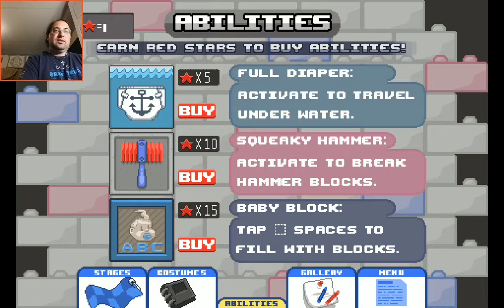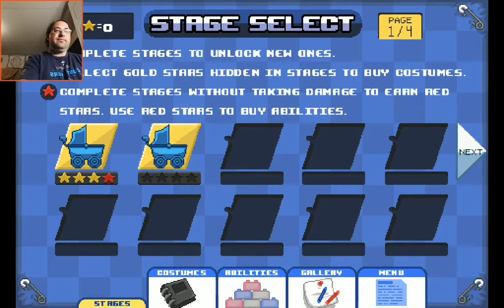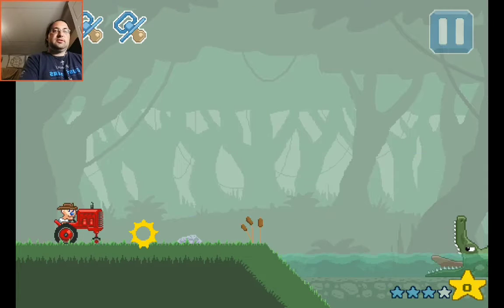So if I had a full diaper — active. Water — okay. Hey, it's art! Art's the best. Level two: Into the Trees. Tap to start.